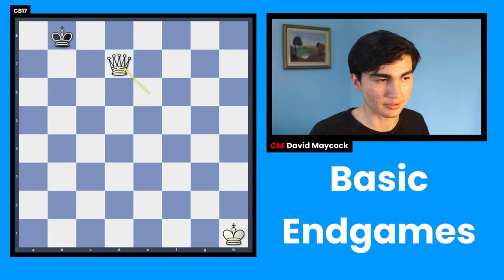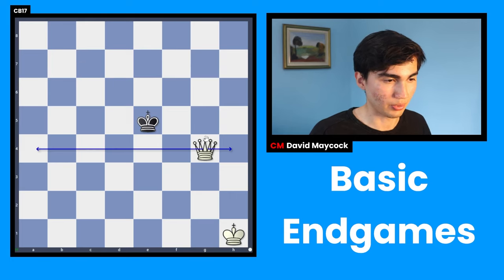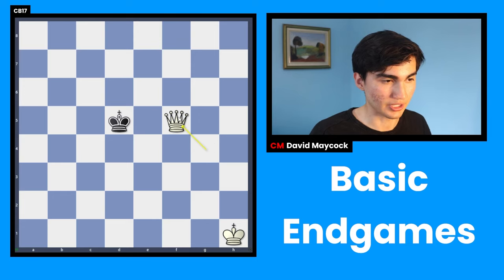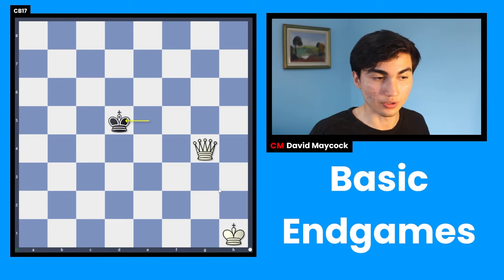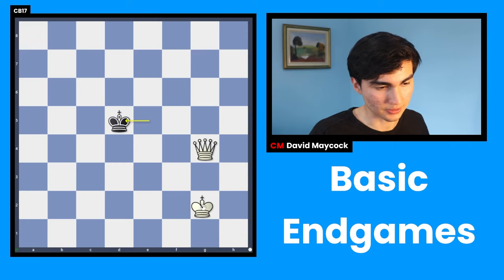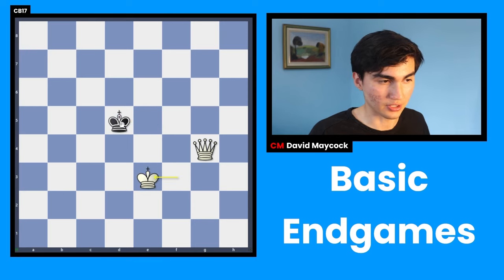Your opponent would be very cooperative if it allowed you to keep shrinking the wall — this would be the best wall you can have on a chessboard. But your opponent is not going to do that. After queen g4, they're going to stay close to the fence, and if you try to make it smaller they'll just jump over it. So now you need the help of your king — bring it closer with king g2.